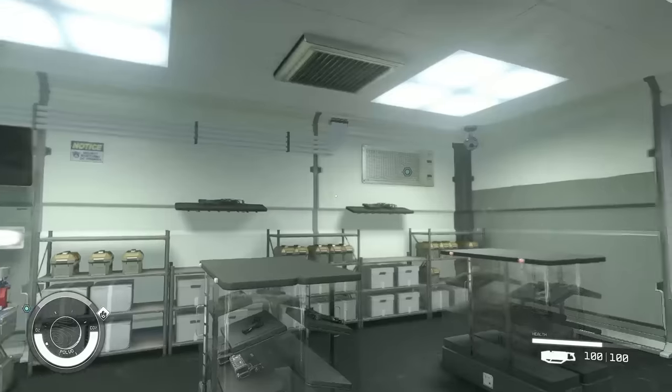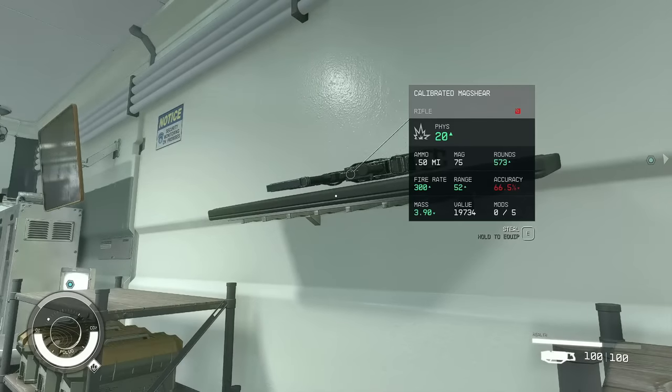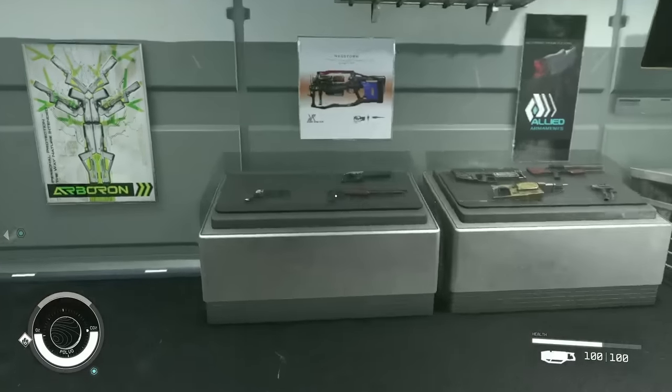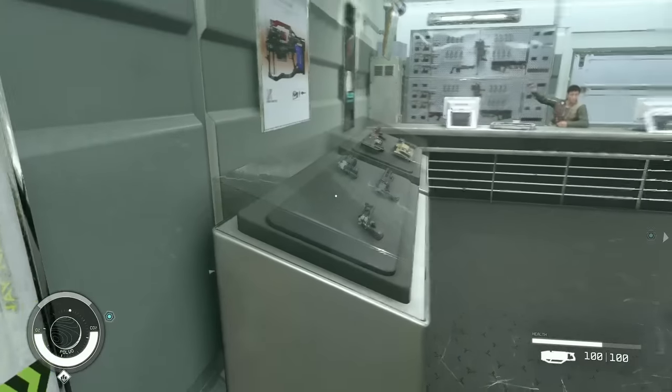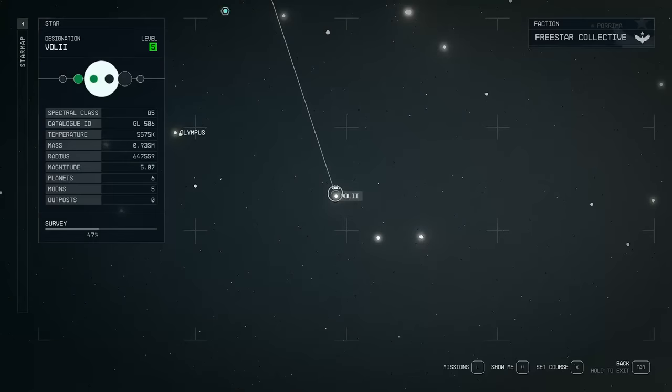If you just turn around in Carlos's shop, there are two mag rifles, a mag shear up there, and another mag shear. And over here there's a shotgun that you can just reach and grab — you can also steal an Advanced Coachman from this shop if you want.